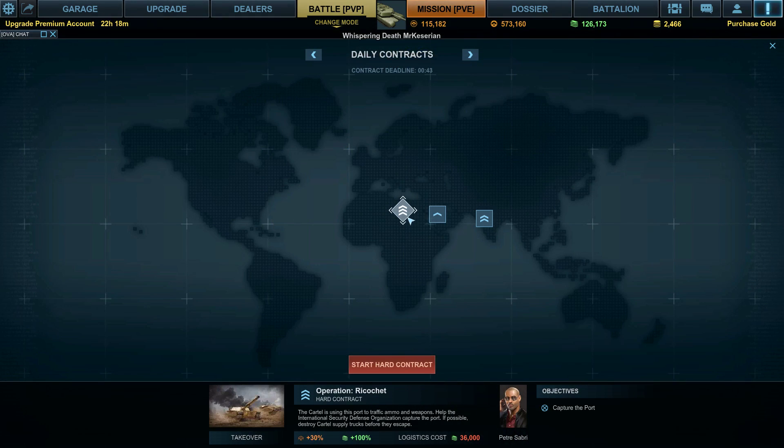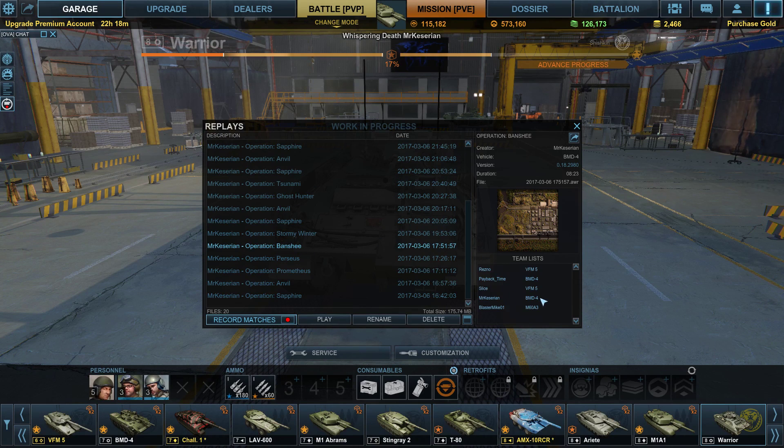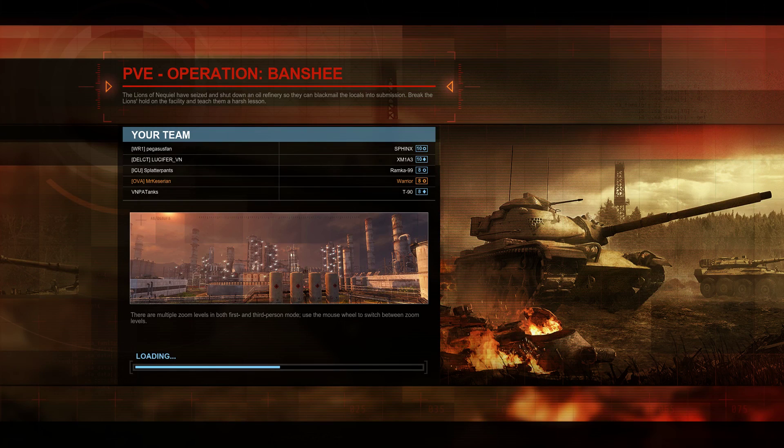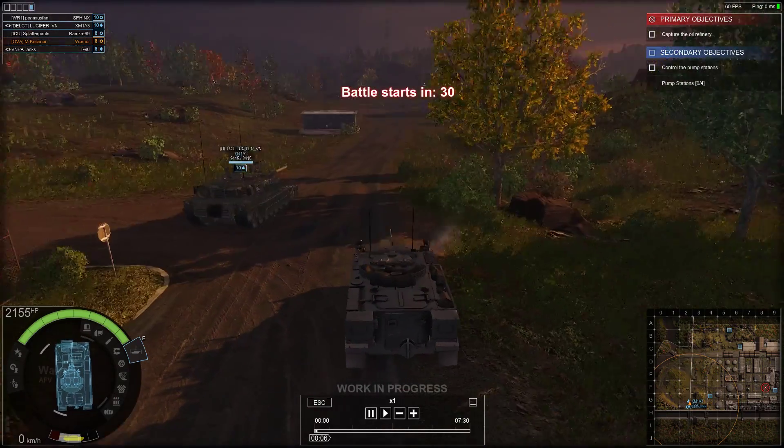Let's take this into a match and see what options we have today. Ricochet — it's like the worst map possible to take this thing into. Let's look at a match I did earlier on Banshee. Here you can see me in the Warrior. This was actually a pretty cool match. I don't think I came in the top tier, but I think I did decently well.